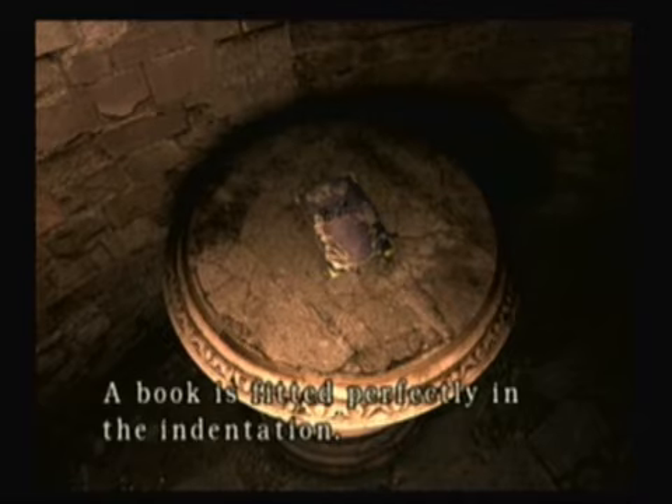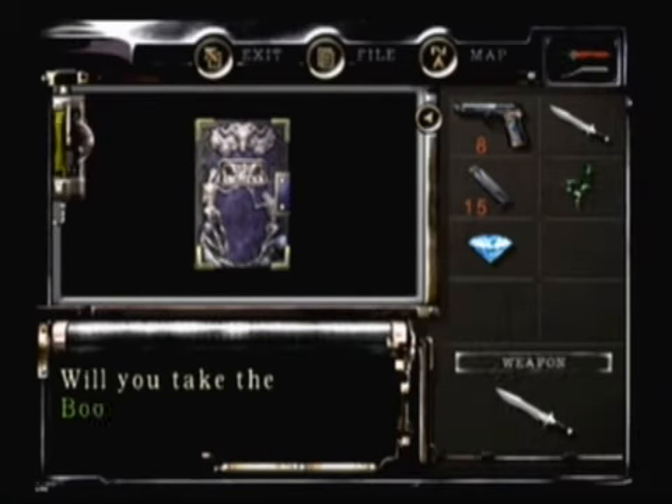And we go down the staircase, down into the depths of hell. There are four masks on the wall. I think you go down here and take this thing — a book. Will you take the book of the curse? Sure.